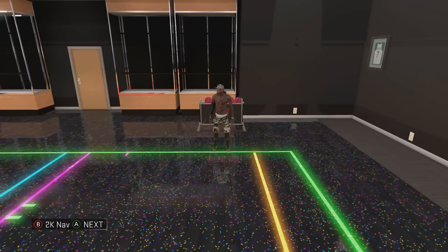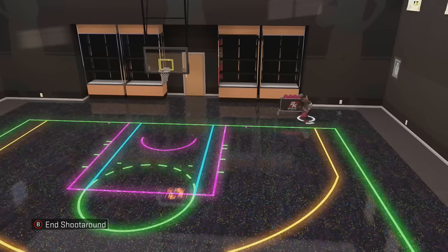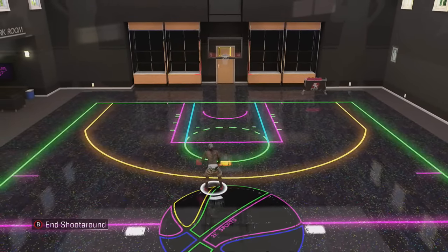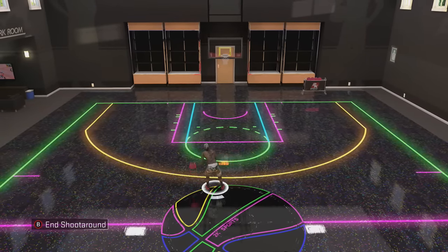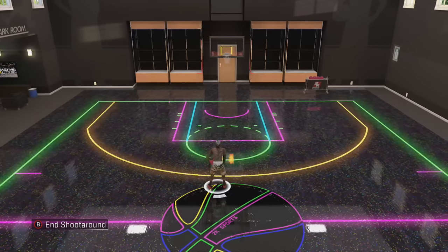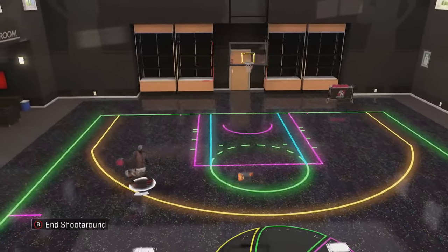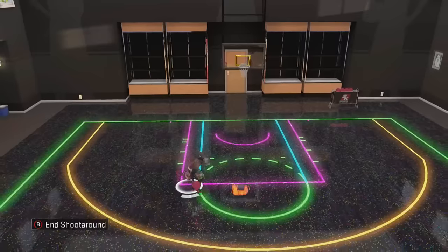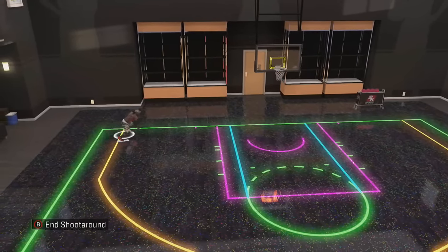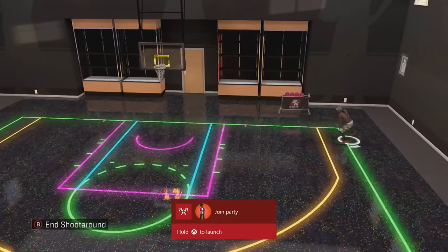How to use these cheese moves — I said I wasn't gonna show y'all in that video, so I'm gonna make a separate video on how to use them. So let's go ahead and get straight into it. We're gonna start off with the hesitation. A lot of you guys already know how to use it, some of you guys don't, but I just wanna go over everything. What you wanna do is just press the right knob back — just run and press the right knob back. If you're at the top of the key, or if you're on the side, you wanna press it to the left side if you're on the left side.